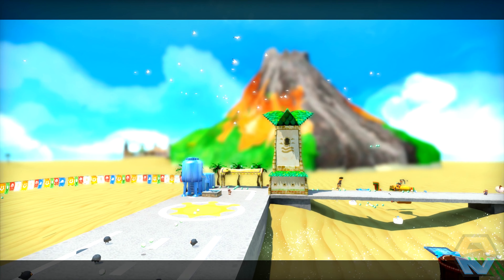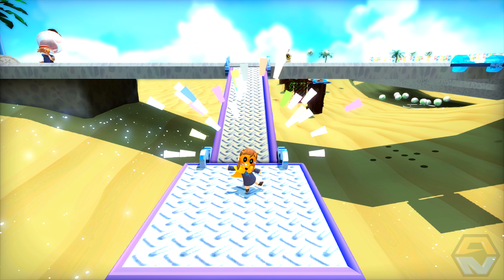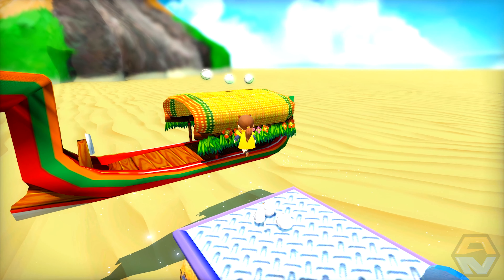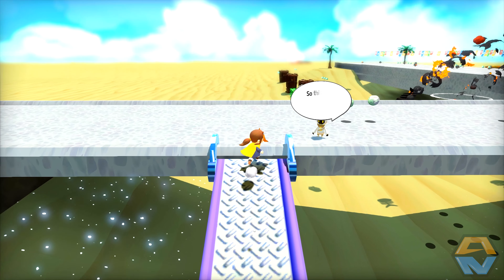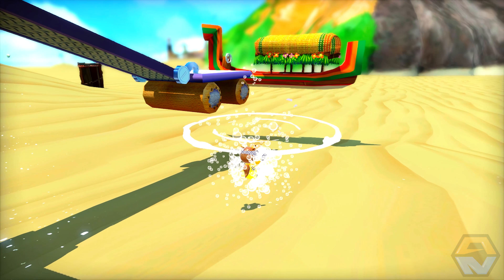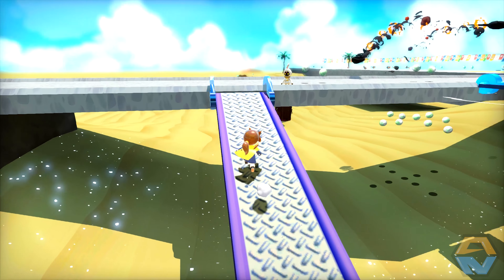Alright, here we go. Looks like there's no water — what? Okay, we've arrived. We've got the classic music as well. We've arrived on a boat. I guess these are going to be our coins, so we should probably collect all of them. So this is the airport of Isle Delfino. Does it register the water? Oh, the water is actually there, but it appears to be invisible.